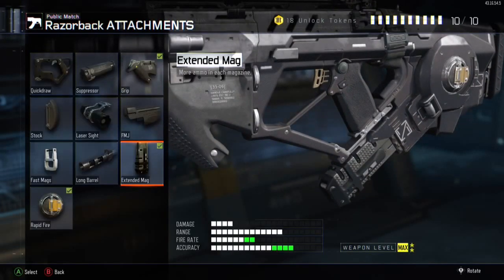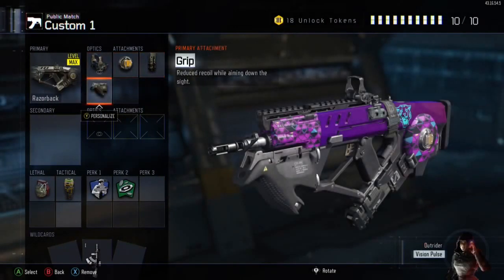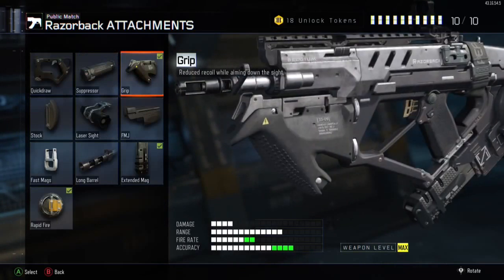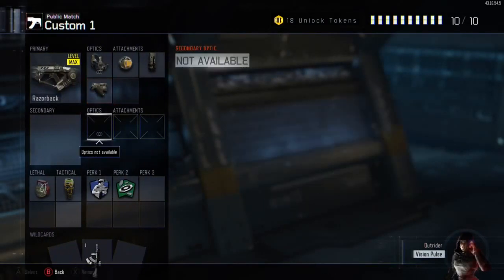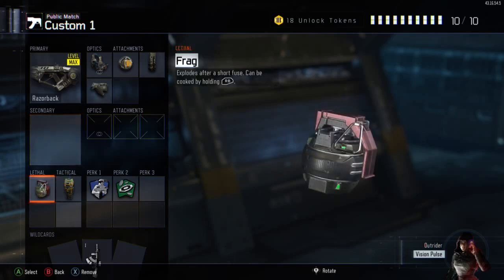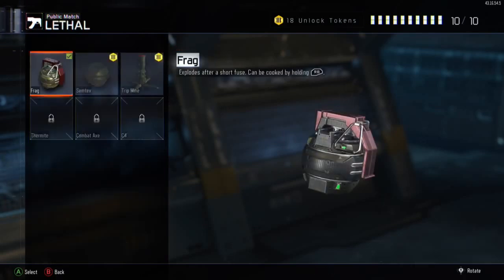Extended mag is a must. You need this attachment because this gun has almost no ammo in the magazine before you put this attachment on, so definitely use that. Grip is also useful to make this gun even more accurate.